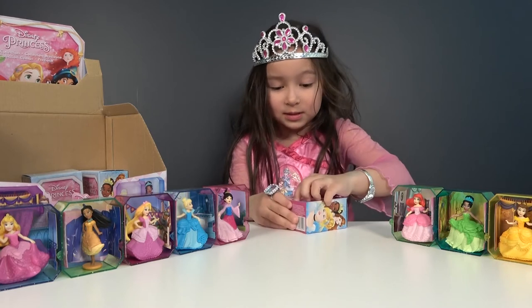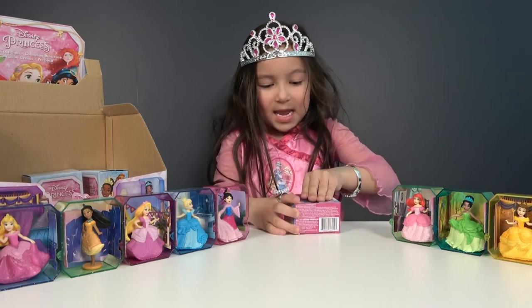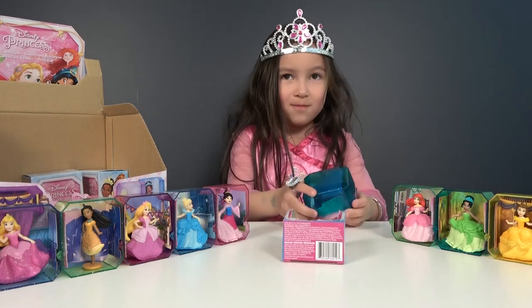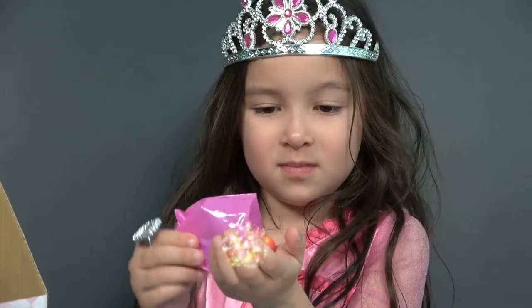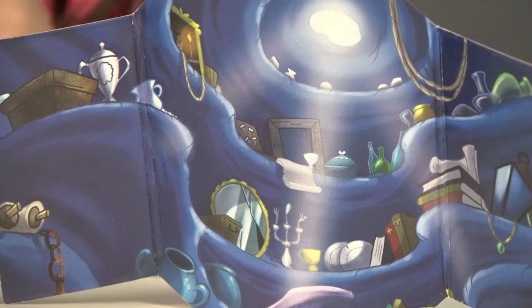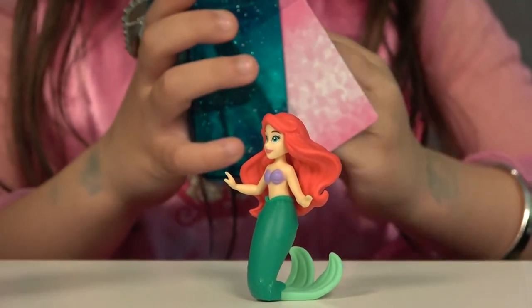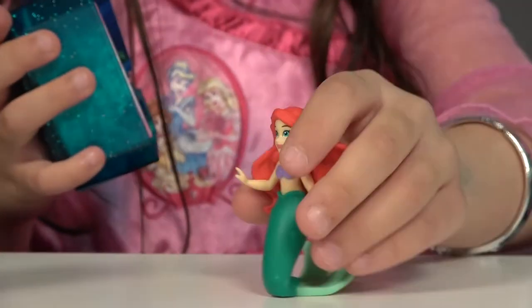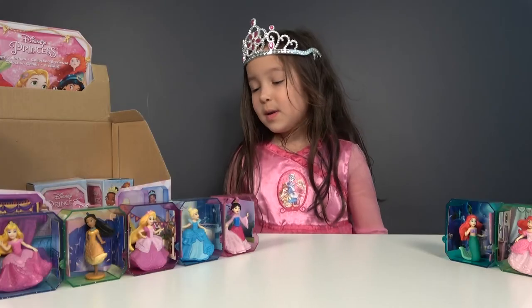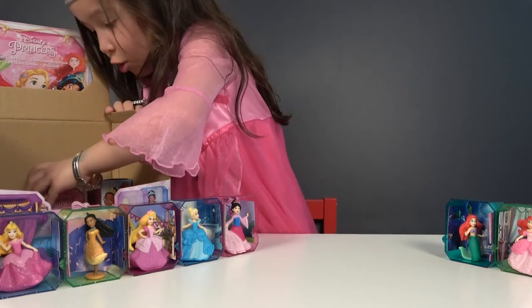Let's open this box. Here's another box — it's green color. Now let's open it. It is Ariel! And here is the Underwater Kingdom. Now let's put it in the box, and also Ariel. This is the second Ariel. We're missing Merida and Jasmine, so let's find them. There are two more boxes.